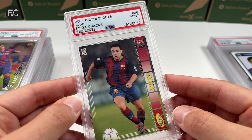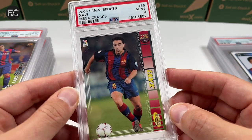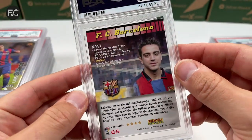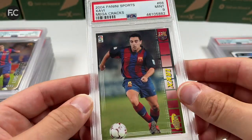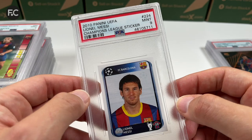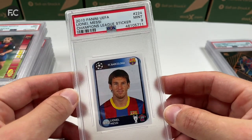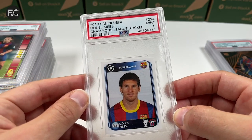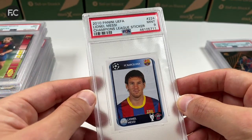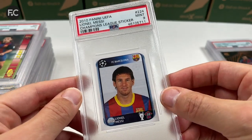We have the Panini Mega Cracks Xavi — that came back a 9, which is amazing, great. These are underpriced cards. Also a 2010 Panini Champions League sticker from Messi — PSA 9 — stickers are so hard to get good grades with, so that's cool.